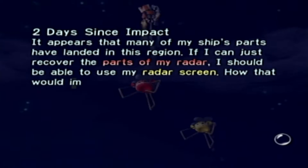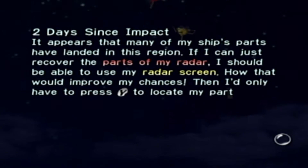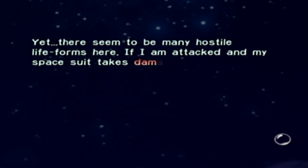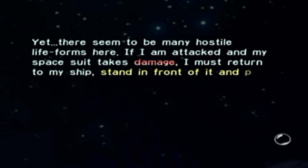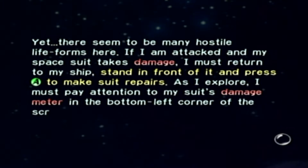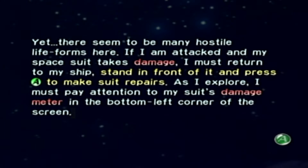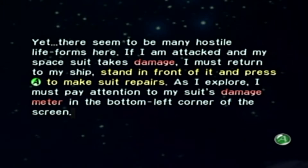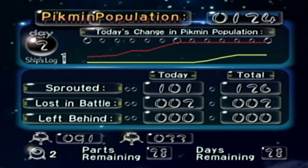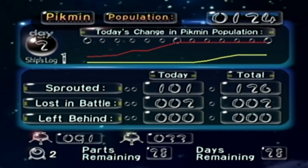Two days since impact. It appears that many of my ship's parts have landed in this region. If I can just recover the parts of my radar, I should be able to use my radar screen. Then I'll only have to press Y to look at my parts. Yes, that is actually something I was gonna get into in the next episode — we're gonna get that next episode. There seems to be many hostile life forms here. If I am attacked and my spacesuit takes damage, I must return to my ship, stand in front of it, and press A to make suit repairs. I must pay attention to my suit's damage meter in the bottom left corner of the screen.